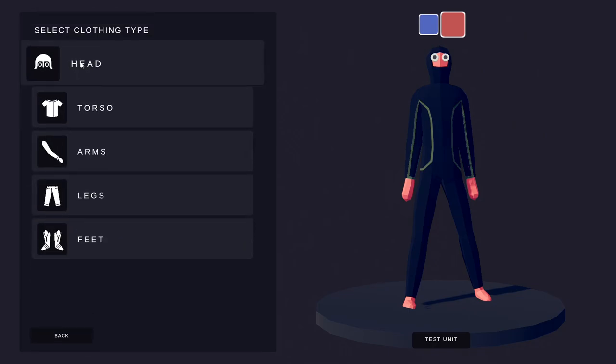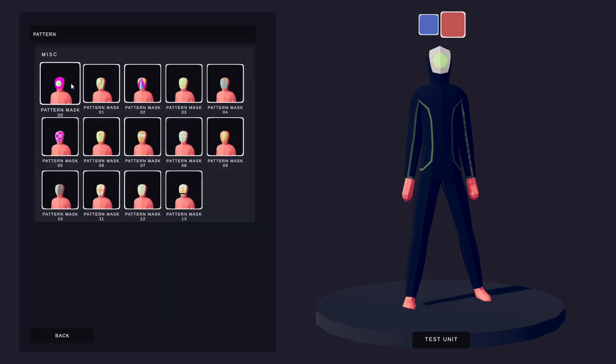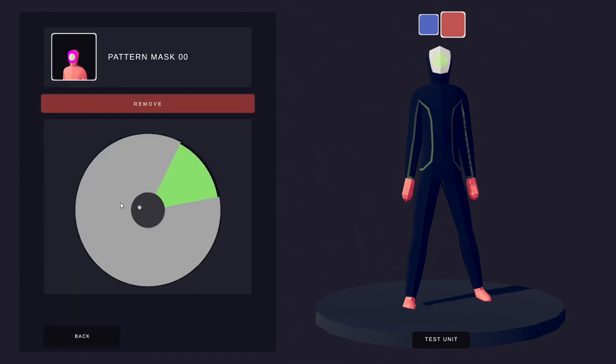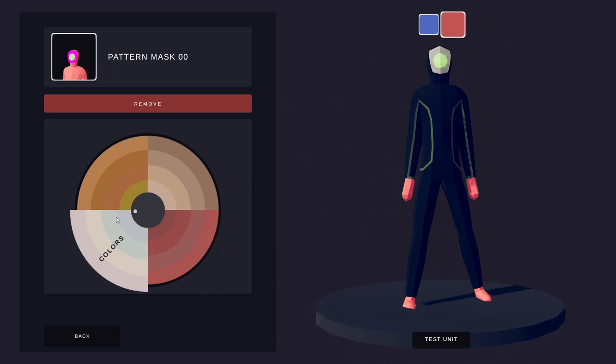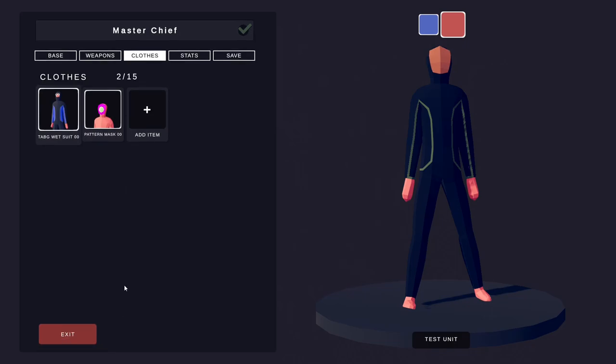Element number two is going to be in the head section, and you want to click Pattern Mask. There are two sections to this — basically he's going to cover his face when he's got the helmet on. This is personal preference. I'm going to go for the second darkest orange here, and also second darkest orange here as well. I'm aware that his actual visor is gold — I personally think this colour looks better than the gold.